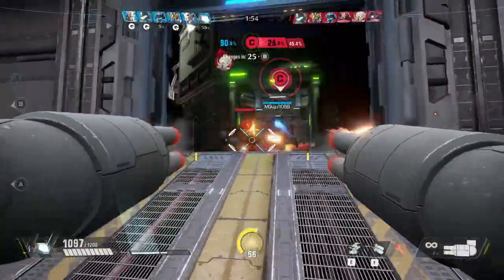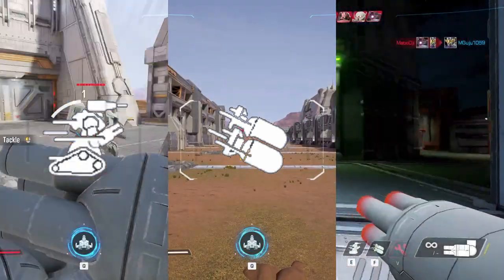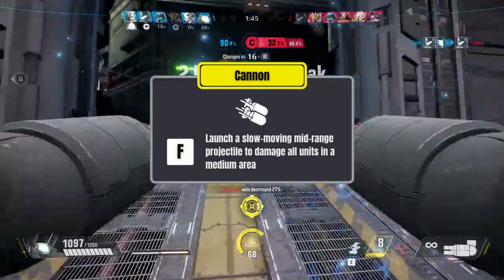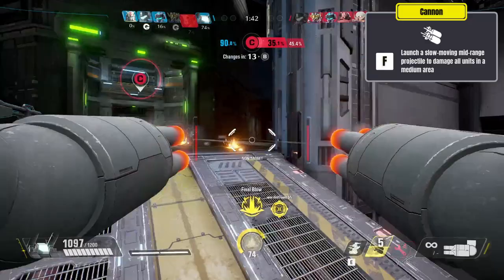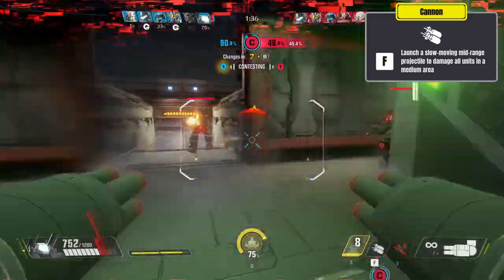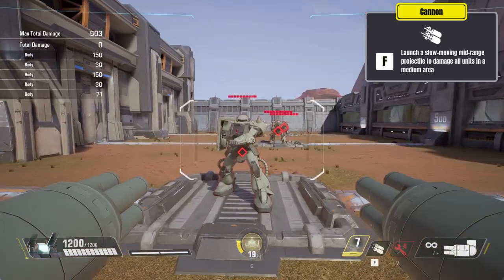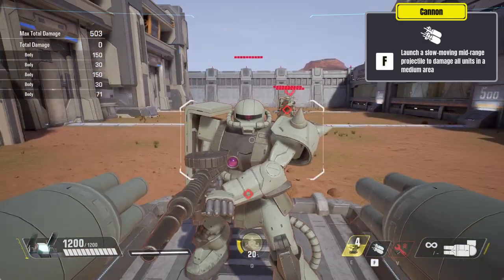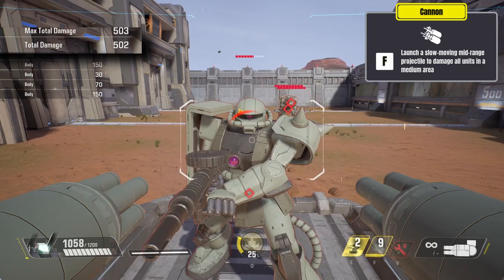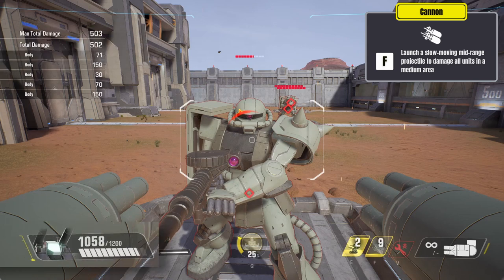Moving on to abilities, Gun Tank has three unique abilities: Cannon, Rush, and High Speed Recovery. Let's take a look at Cannon first. Upon clicking the F button on your keyboard, Gun Tank's overhead barrels move forward and launch a slow-moving, mid-range projectile that damages all units in a medium range. Cooldown for this ability is 10 seconds and the damage dealt varies. If you directly hit an enemy Gundam at point-blank range as depicted on screen, you'll deal approximately 500 damage to your enemy, but you also deal approximately 150 damage to yourself as well.